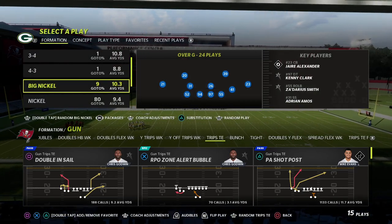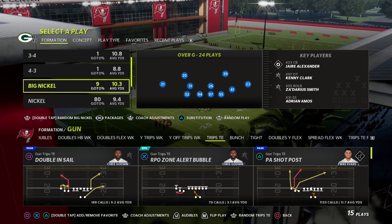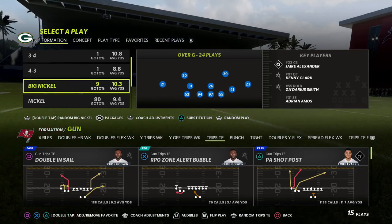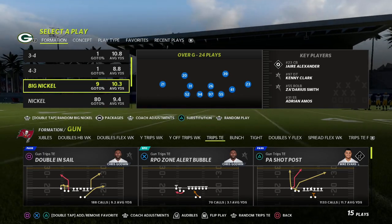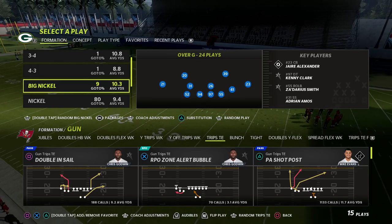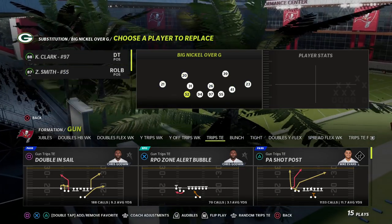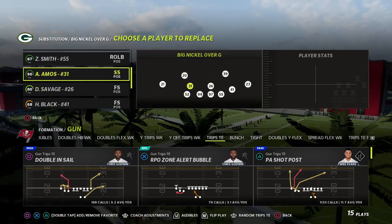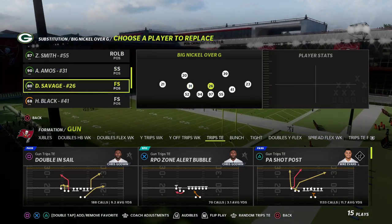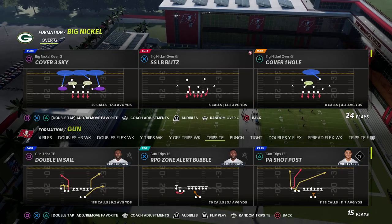To use the Big Nickel to guard trips tight end, I'm in the Giants playbook to demonstrate, but this applies to any playbook with Big Nickel Over G. Flick your right joystick to the left at the play call menu — you'll see the slot corner package option. Once you do this, sub in safeties instead of linebackers; they animate better, are faster, and have better coverage stats.